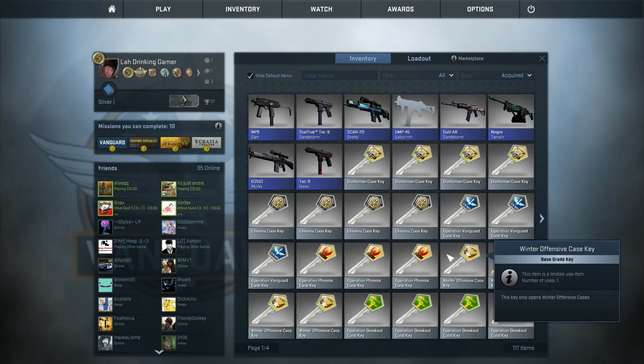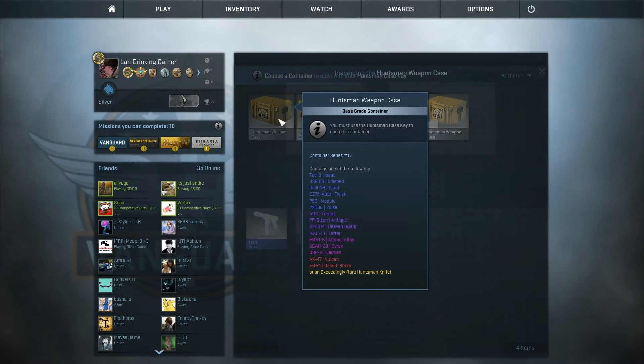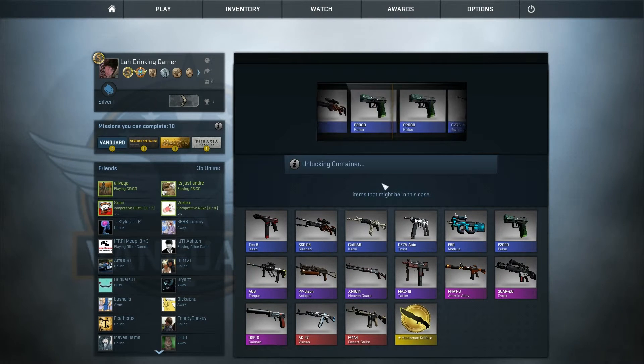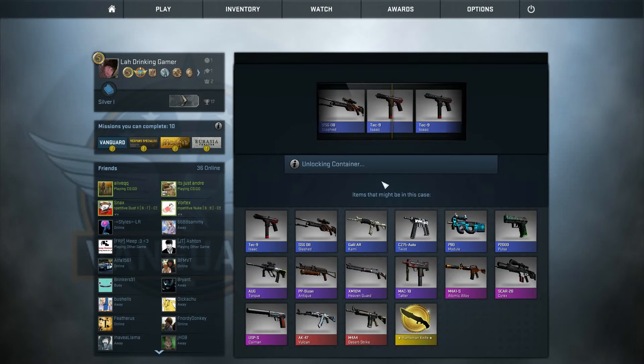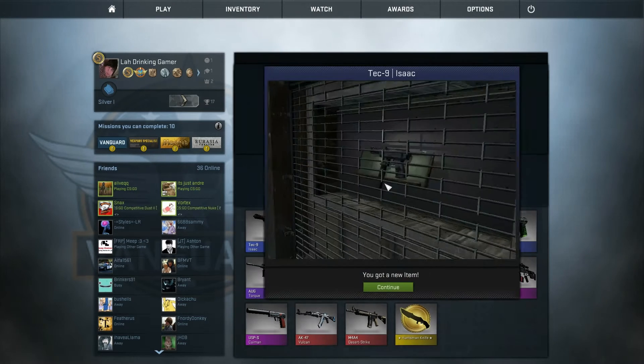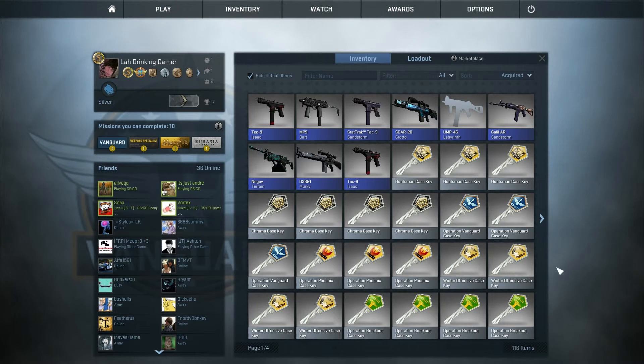Maybe I should want the blues — maybe I need to want it. I want the blue! Give me a blue, Huntsman — give me that blue module. Not the knife, we don't want the knife, we want the blue module. We don't want anything but a blue. And we got a blue, guys — we got blue! It didn't work.